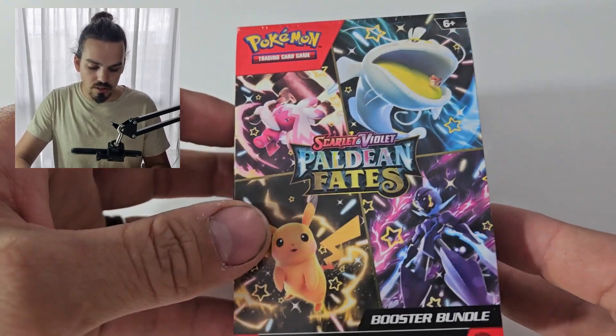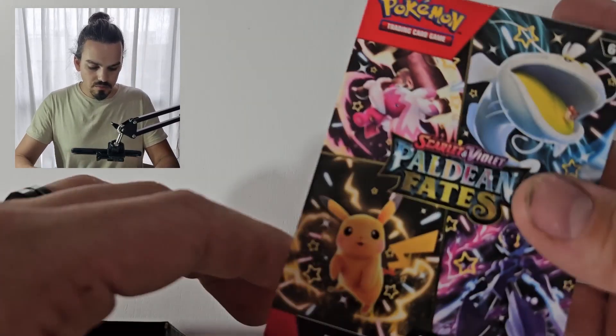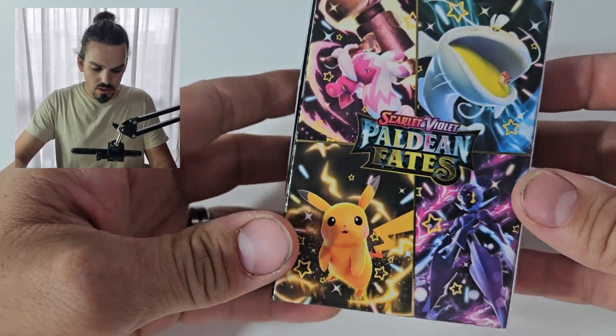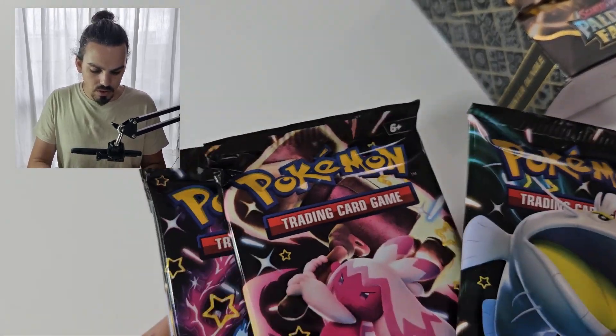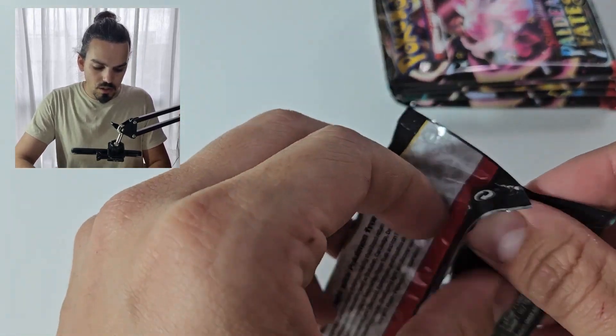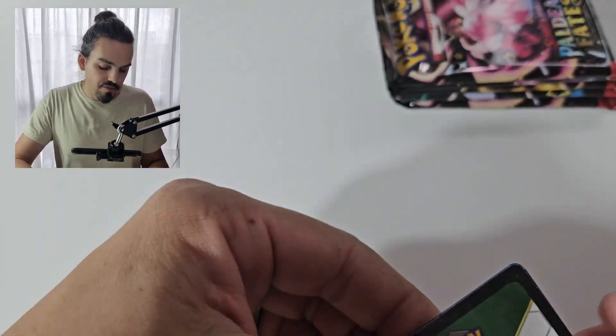But we will get into our last six packs for today — it is the Paldean Fates booster bundle. Probably the best value for money for buying right now. Now there is the sleeve, it's got all of the set's information on it. Here is the deck box with Pikachu on the front of it — isn't it cool? There are all four artworks on the back as well. And we'll pop it open — should be six packs out of this one. One, two, three, four, five, six. And in no particular order, here we go.